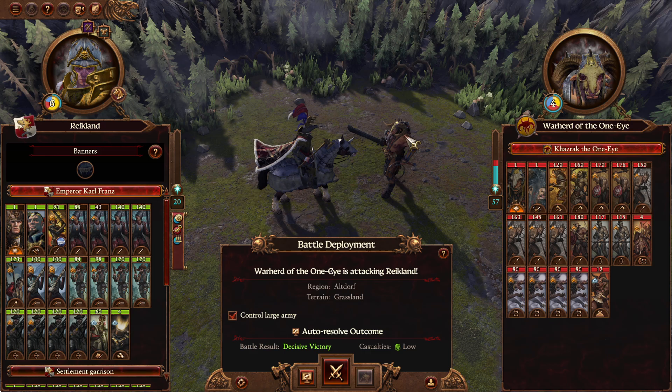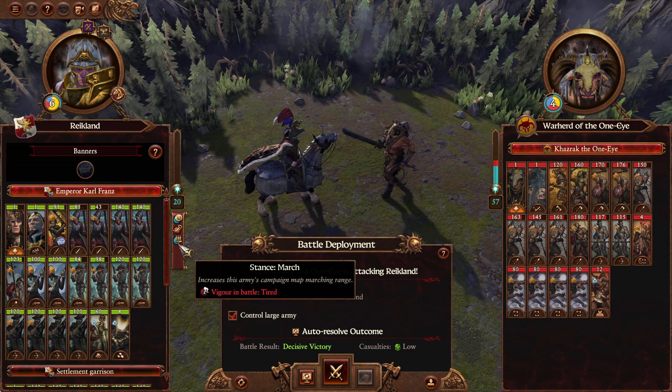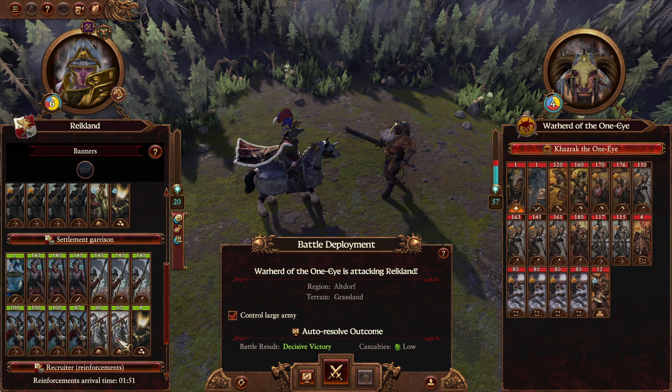As we left off, Karl Franz after finishing off the Empire Secessionists moved via March Stance to just outside Altdorf, where Kazrak the One-Eye has decided to attack him and take advantage of the March Stance. Vigor in battle being low is a very big debuff, much more important in SFO than in vanilla, so I can see why the AI would want to take advantage.